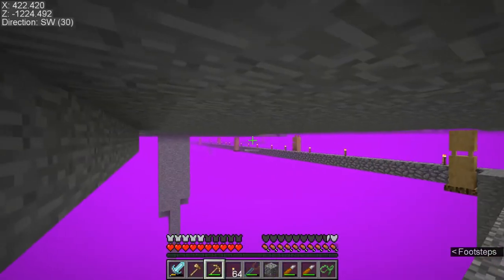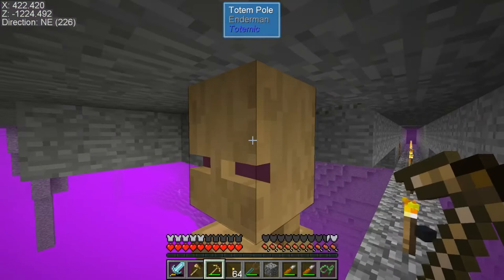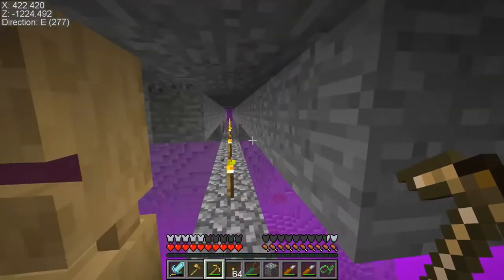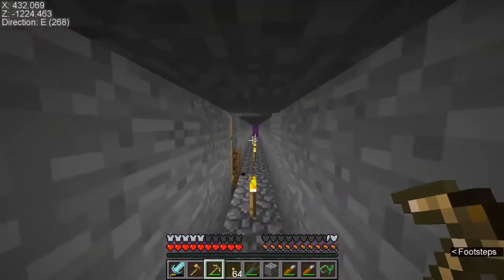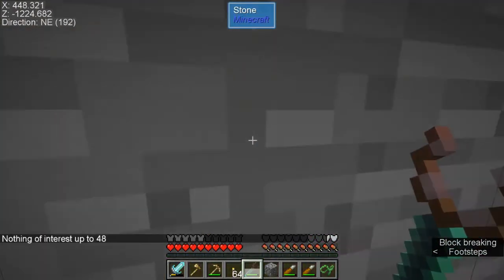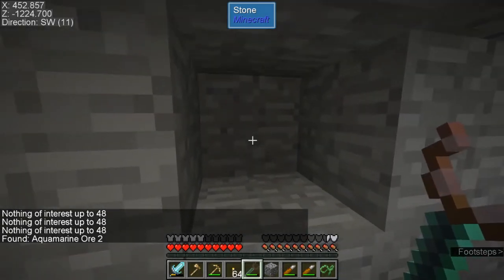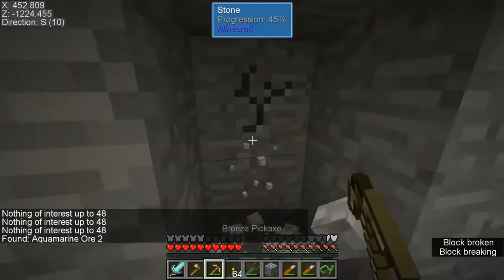Every once in a while I got lucky scraping pieces off the top of the little pillars. You definitely need the Totem of the Enderman to see decently in this place because light sources really don't carry far. Once you get into this place you can find aquamarine — I did find some right here — within 48 blocks.